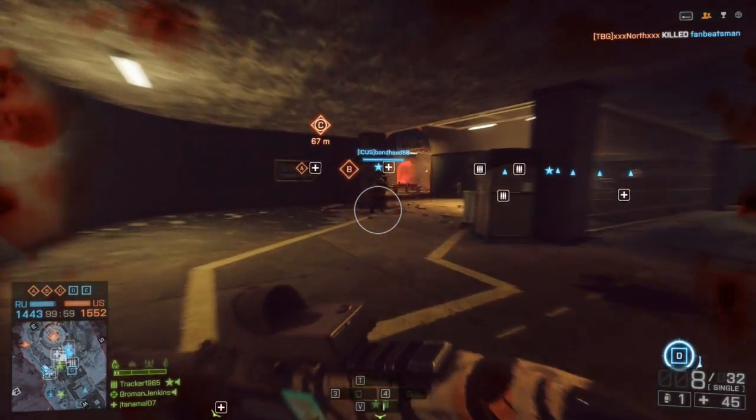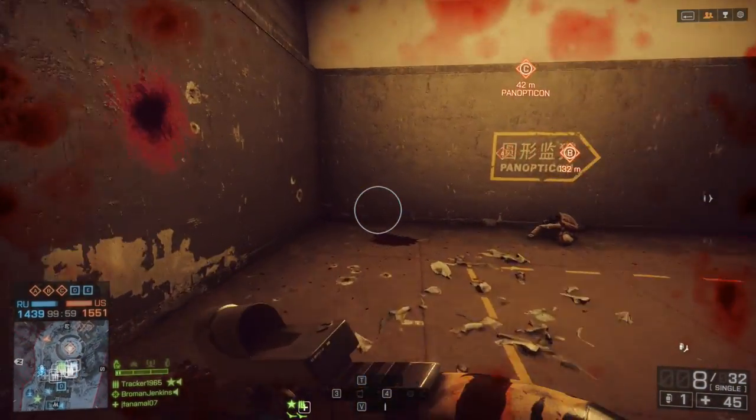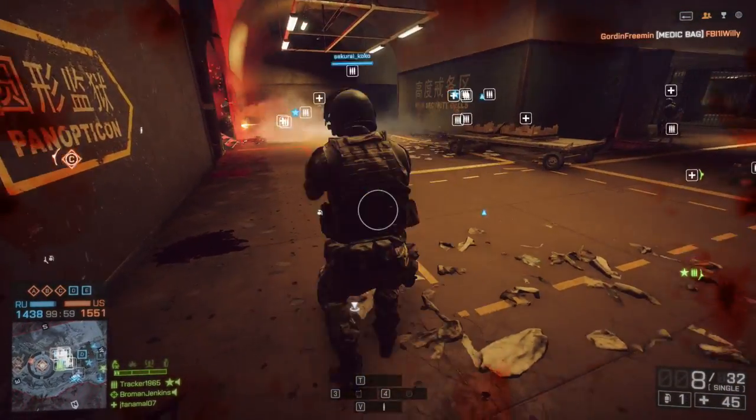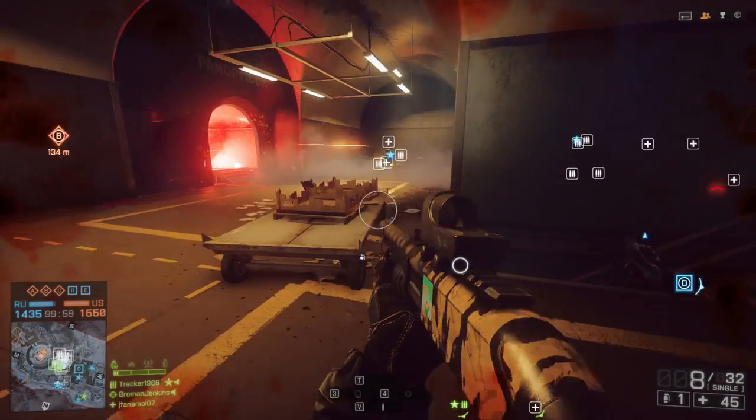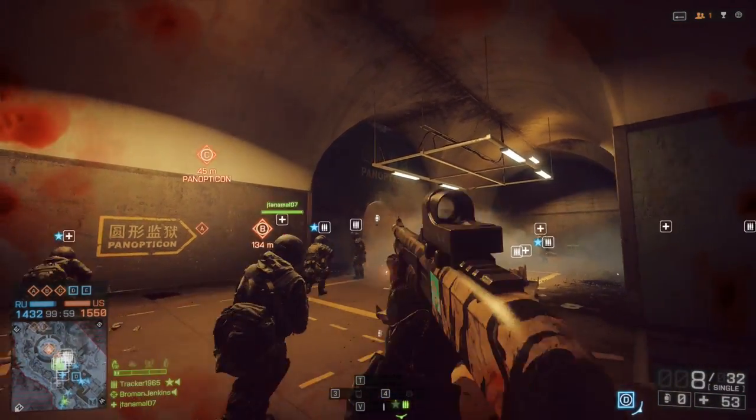There are a lot of gadgets. The mortars are actually a gadget for the support class, and they're fantastic if you know what you're doing with them. On this map they can really make a big difference if you're trying to hold a point or push forward to one — outside anyway. Inside, they don't work at all.